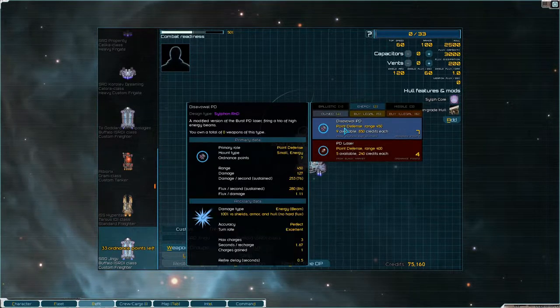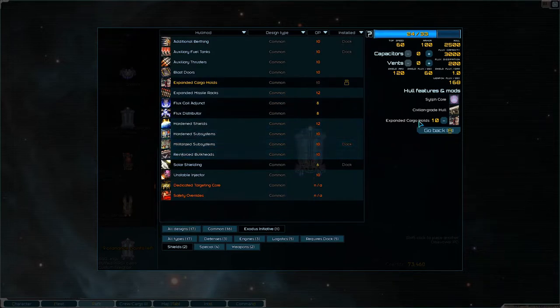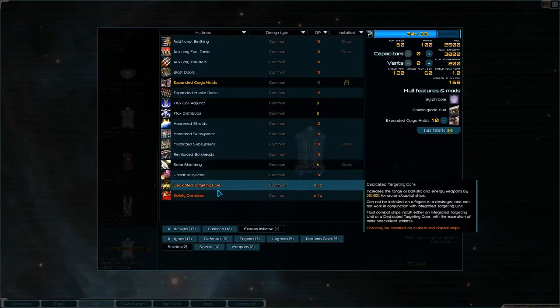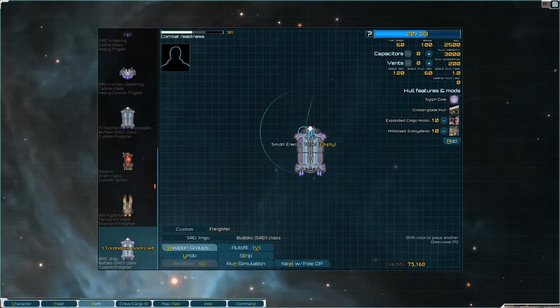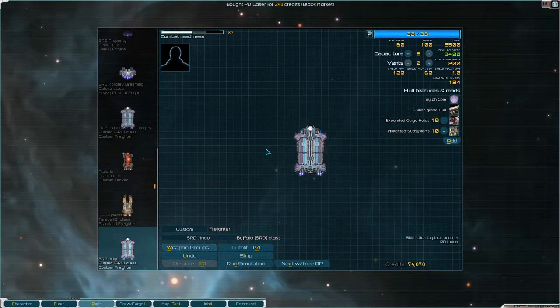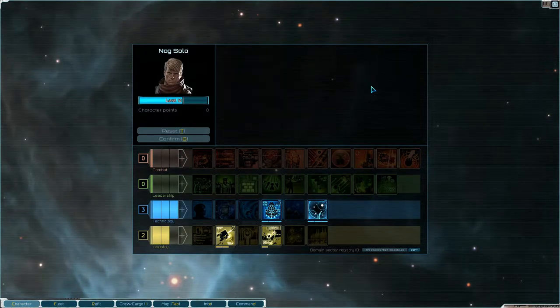Let's refit it — just getting point defense and expanded cargo holds. We don't have efficiency overhaul yet. Civilian grade hull. Can't afford militarized subsystems. PD laser there, okay. So that's a bit more space in our cargo holds, but still not enough.